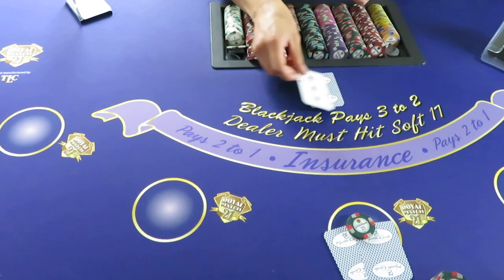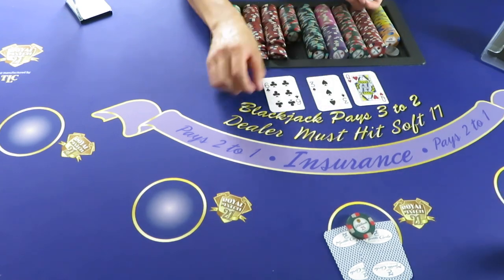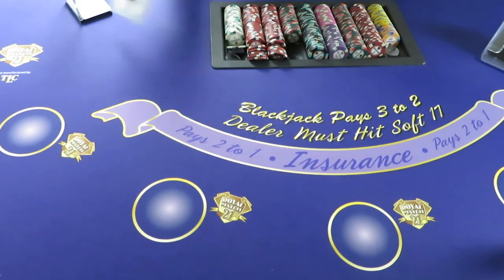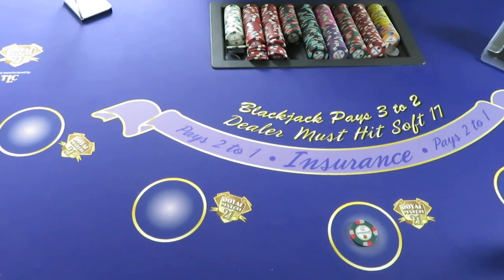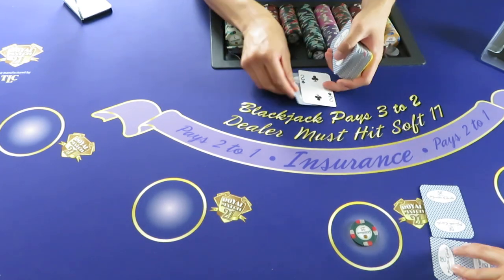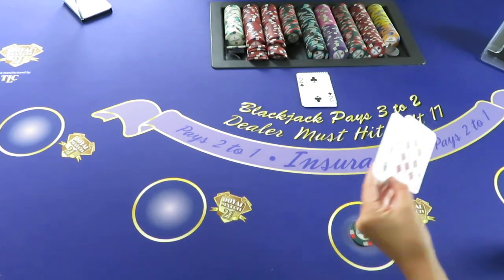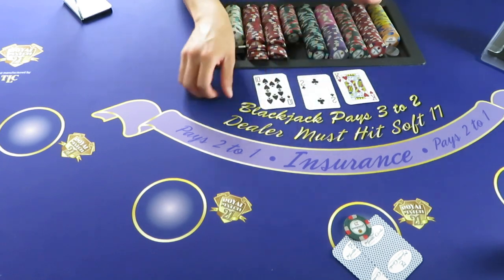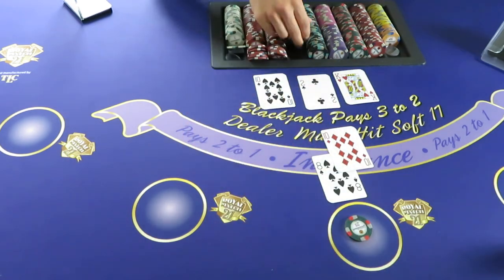So it's going to stay 13 and 19. When a player wants to stand, she tucks her cards under her bet — that indicates she wants to stand. That's the same as waving your hand over your bet in six-deck. She's going to stand again with 22, which is a win no matter what.